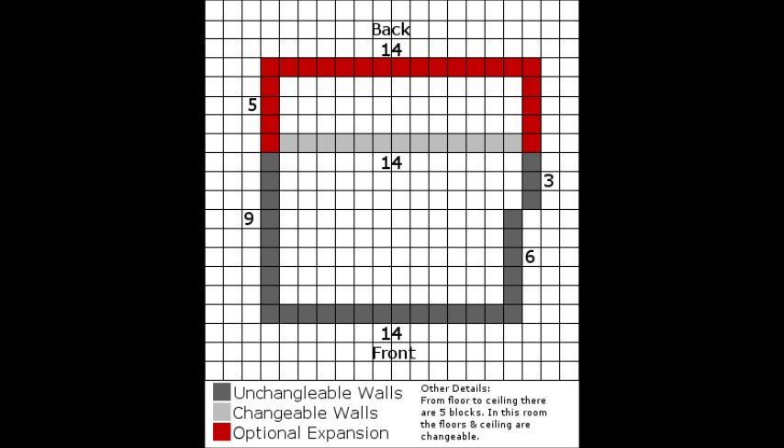It's pretty self-explanatory. In other details: from floor to ceiling there are five blocks, meaning not including the floor or ceiling you should be able to go five blocks up. In this room the floor and ceiling are changeable. In this floor only there's actually a leeway room of one - so if you wanted to make a step down into the room you could do that, because I miscalculated and accidentally put the floor up one too many.